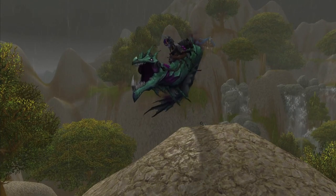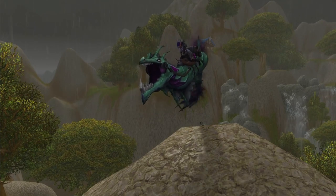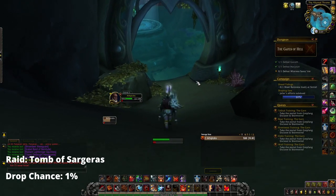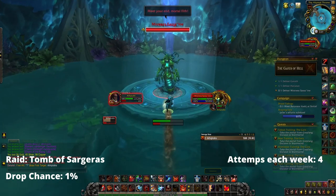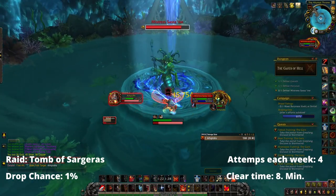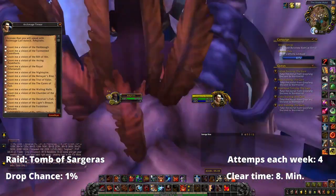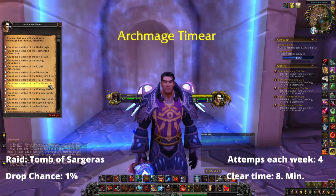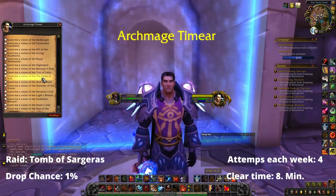The next mount on the list is the Abyss Wyrm. This one drops from Mistress Sassz'ine in Tomb of Sargeras with a 1% drop chance. This mount also drops from all difficulties including Raid Finder, which leaves us with a total of four attempts each week per character. It is fairly quick to farm as Sassz'ine is the third boss. To queue for Raid Finder, find the NPC called Archmage Timear in front of the Violet Hold in Dalaran — it can be found in both Northern Dalaran and Broken Isles Dalaran — and then queue up for the Gates of Hell.